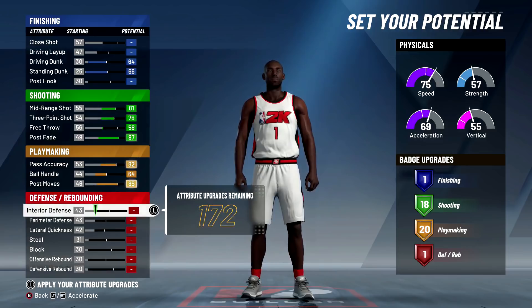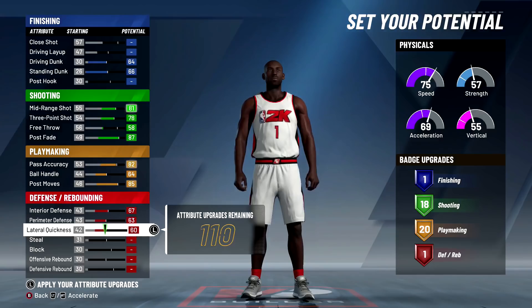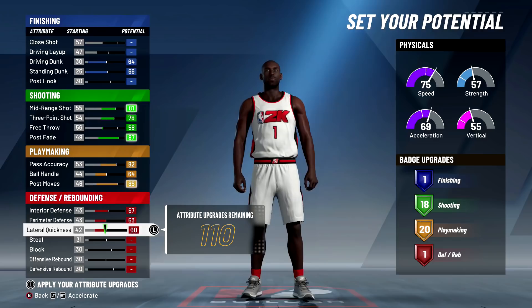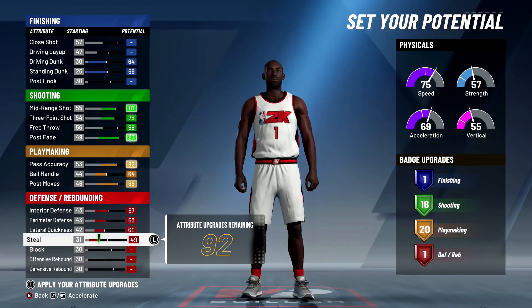Now for the defense - this was the trickiest part. I spent about an hour trying to figure out the right attribute setup. We're going to be maxing out perimeter defense, interior defense, and lateral quickness. Remember everything's relative here - a 60 perimeter defense on a stretch is actually really good. A lot of people looked at attributes this year and said 'oh this is a bad player, it's got 60-something defense,' but this is actually better than having a 75 defense on a point guard because this player is going to be big and tall. Everything's relative when it comes to height in this game.